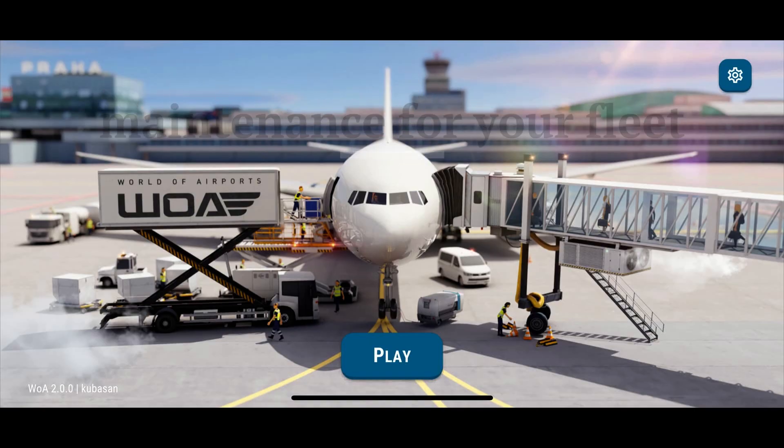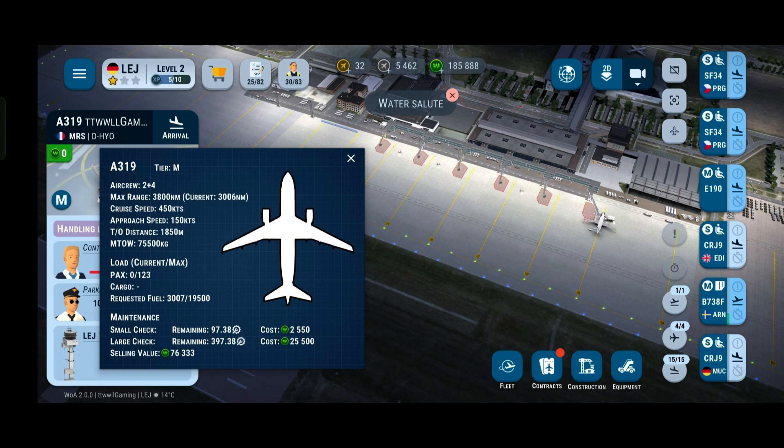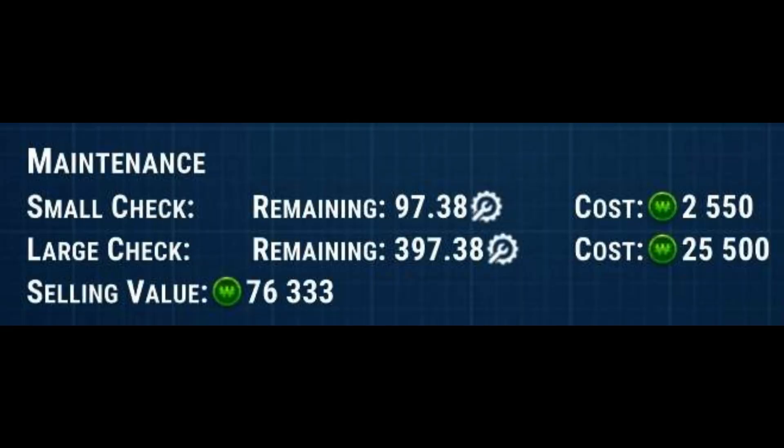Maintenance for your fleet: You will be notified that you need to send the planes for maintenance when the maintenance remaining is reached. Do note that all maintenance comes with different levels of checks for your planes at different prices of wooler.